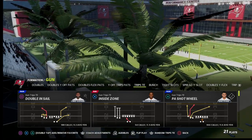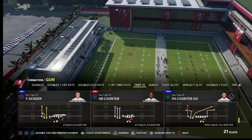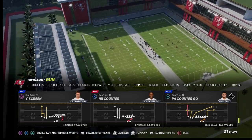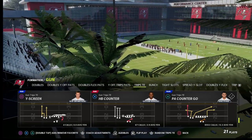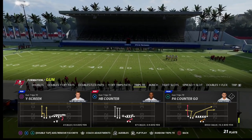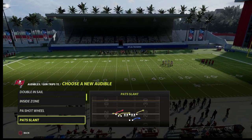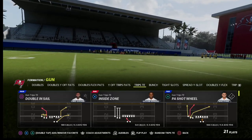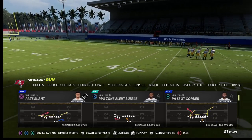Cover 6 is one of the best coverages in Madden this year. It does a great job against bunch, compression sets, U-trips, and two-by-two sets. The one formation that gives Cover 6 some trouble is really only one major route combination out of trips tied in - and the play is PA slot corner.